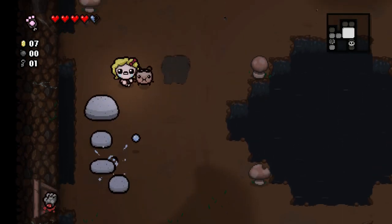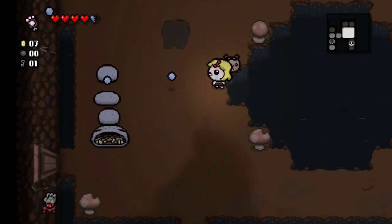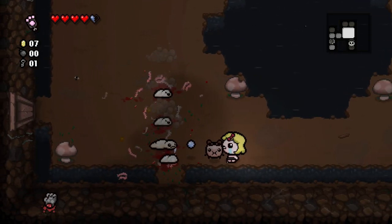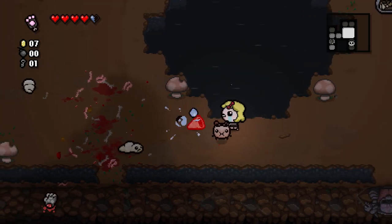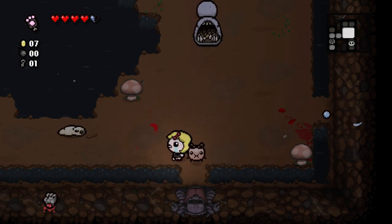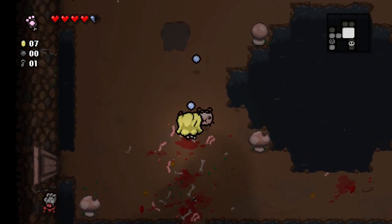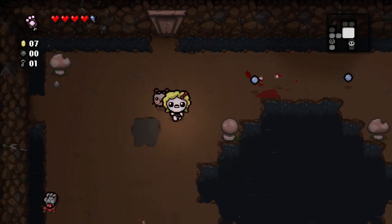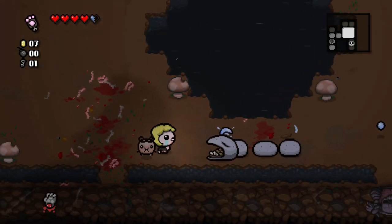Upon getting hit down to losing our soul heart, I'll go ahead and PAW away — one red heart for three soul hearts, which is exactly what the PAW does. The reason being is you don't want to take red heart damage. As soon as you take red heart damage, you have a worse chance for devil deals — you lose the no red heart damage on the floor, and that is bad, considering it makes up most of the percentage of a devil deal.